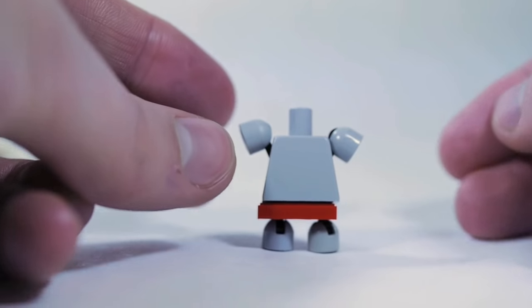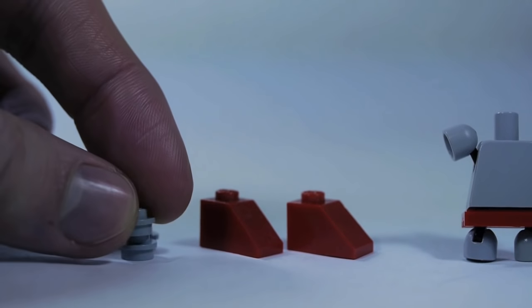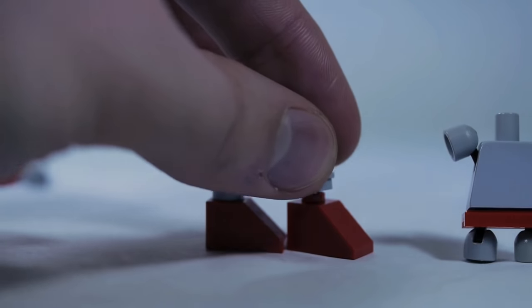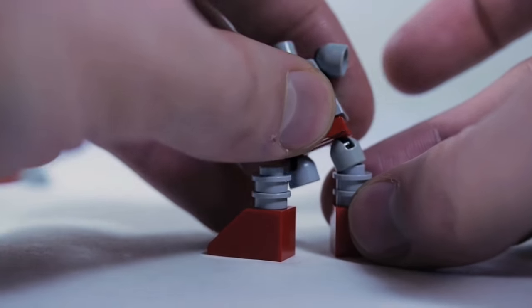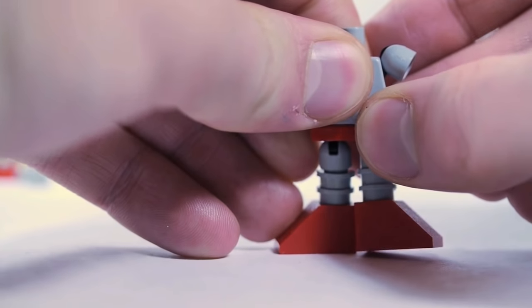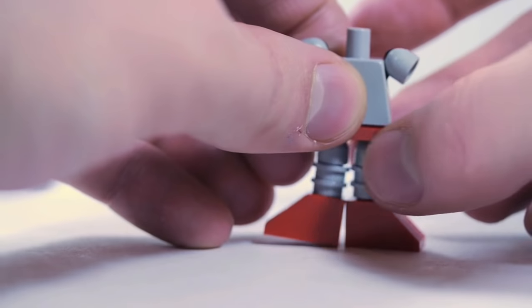That's the base. For the legs: two red 1x2 downward slopes and four 1x1 round plates in light gray. Stack two of the plates on top of the slope and connect that onto the bottom of the little antenna bubble. Sometimes this connection can get kind of tight.